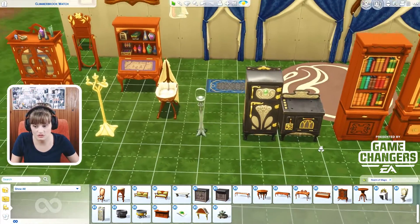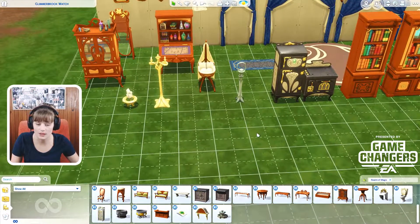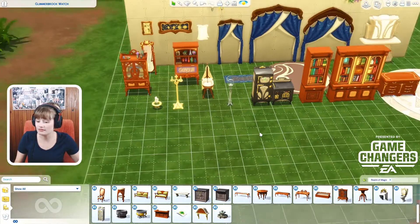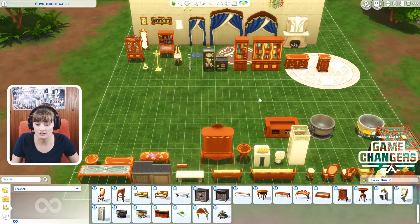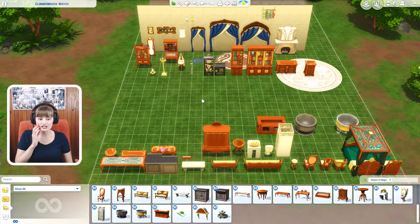The kitchen and the stove are adorable, and the little cot for the baby is super duper adorable — I love it. I definitely see myself using a lot of these things in my games. The bedroom especially, the kitchen type, the bassinet, the cabinet, the tables — everything looks pretty nice. That is everything I have to showcase for the build and buy section for Realm of Magic.